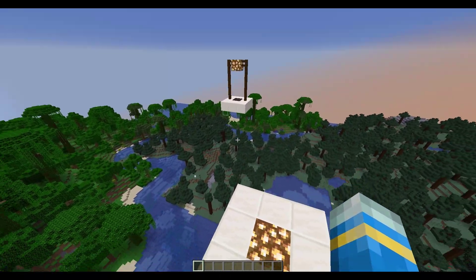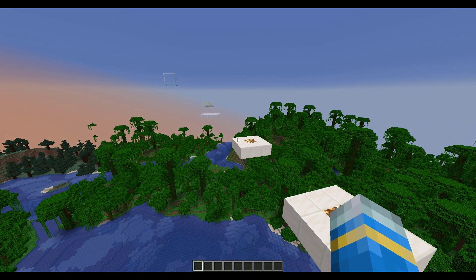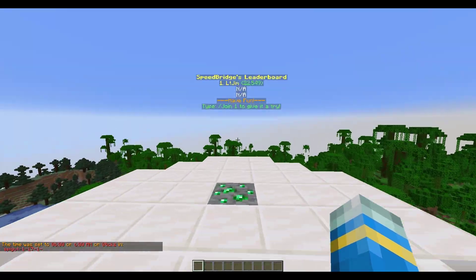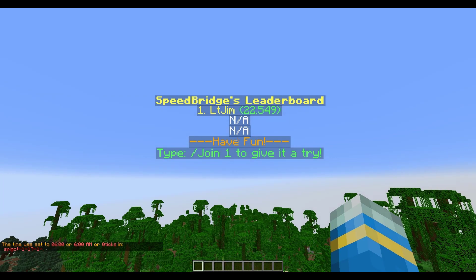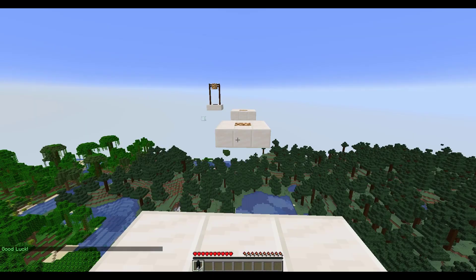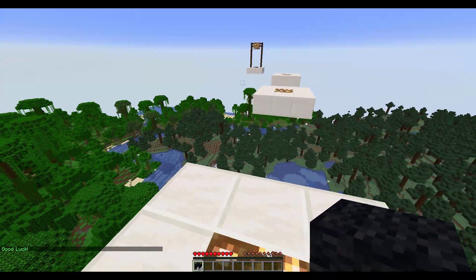You can create courses — I've made this really small one but obviously you can do a much better job. We're going to show you how it works. I've set the lobby over here, and using Holographic Displays you can create a really cool leaderboard. All we need to do is type /join and then the map name, which is going to be 'one' for me, and it takes us to the spawn point.